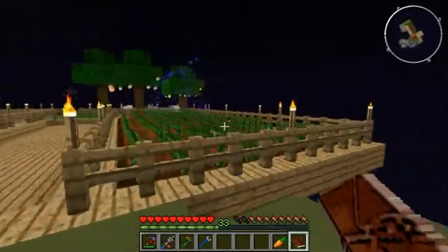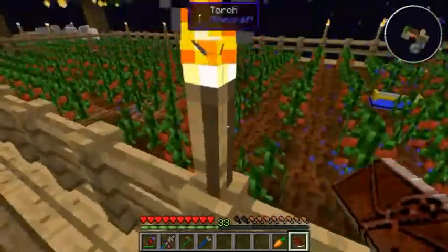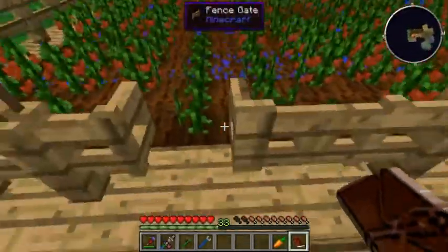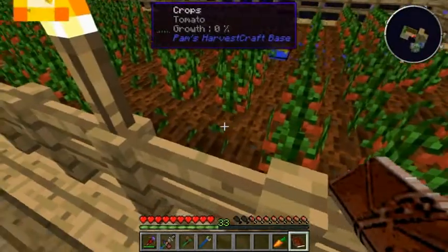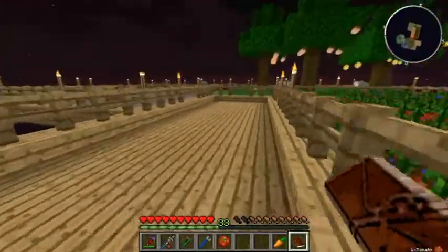I've added some sprinklers and I've made these tomatoes - well, I had tomato seeds in the last episode so I just planted lots of tomato seeds down. Some of them will grow quicker than others and then you can just right-click them to harvest.